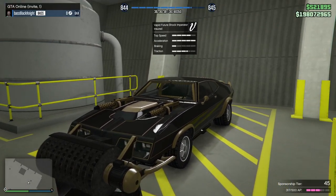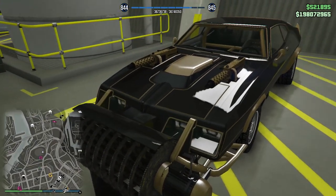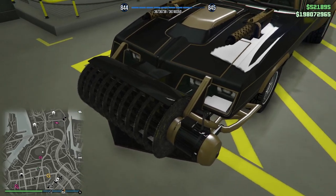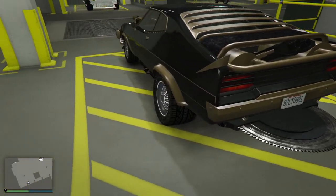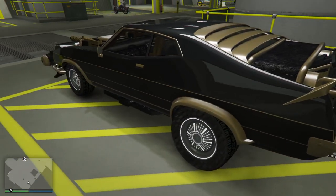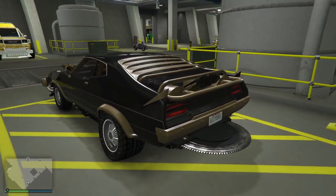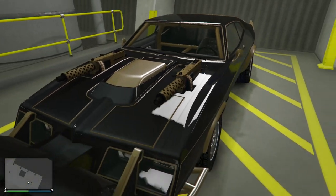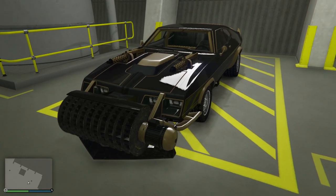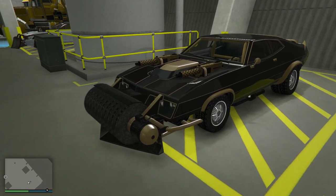This is not an Imperator — it's a Future Shock one, so that I could have on this character a Future Shock with the big spinning blades up front, machine guns, blades in the back, and blades on the sides. If I was in an Arena War situation, I'd have one to drive around. I've done it up in kind of a Lotus John Player Special paint job. I don't know if you can have too many Imperators — they're really nice.